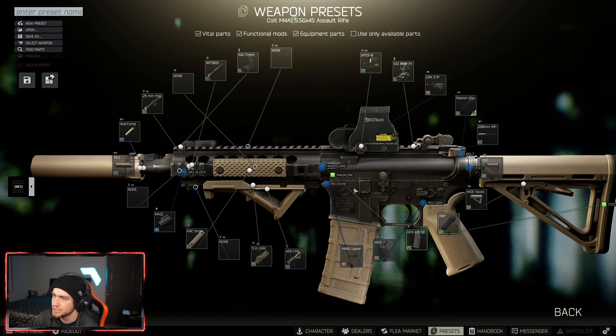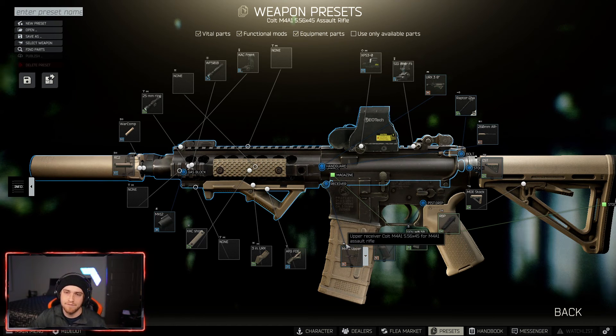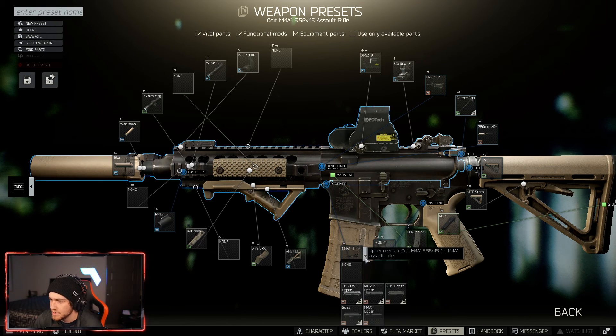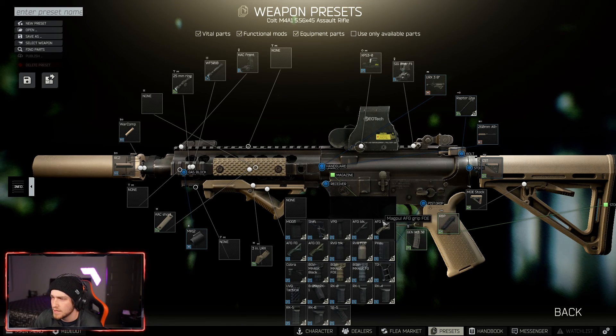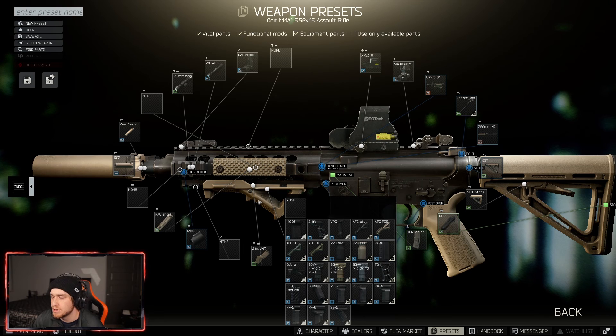Standard M4 upper — if you have access to the MUR-1S upper that'll help your stats but it's expensive on the flea. The FDE angled foregrip — foregrips got a big buff in 12.9. The meta used to be the Zenit foregrips, the RK1, RK2, or B25U. Now you have a lot more options: the 45-degree shift, angled foregrips, the RVG. You can still get decent recoil reduction without spending a fortune. The FDE angled gives a good chunk of recoil control and ergo.